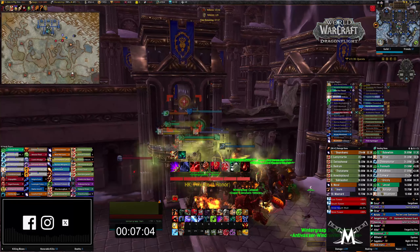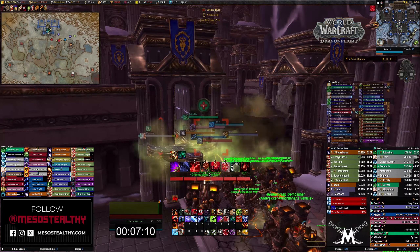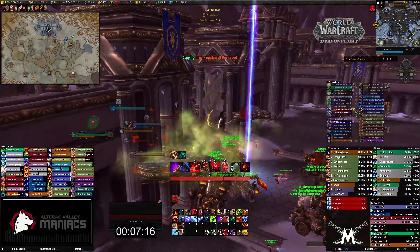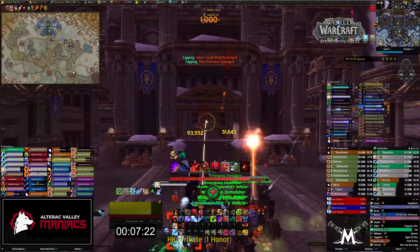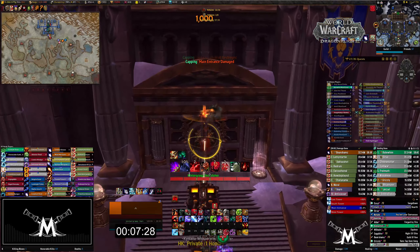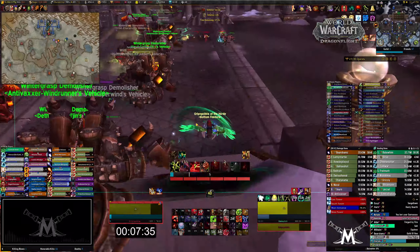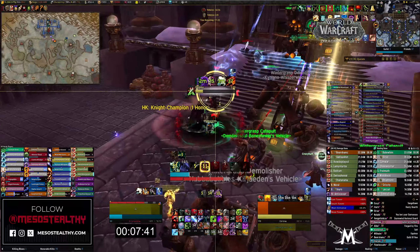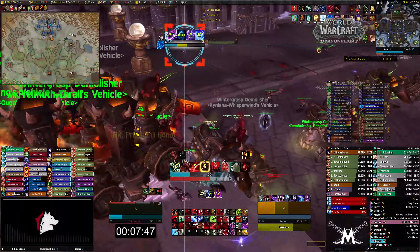They have a lot of people still grouped up but this is a huge push right now. Spam that AoE damage, get onto the walls — the South Wall is starting to get massive pressure. More vehicles are coming in from SR. We are inside the Inner South Wall now and starting to put damage on the Main Entrance. They've taken my vehicle out, so now I can start pulling them in with grip. I bomb-gripped the monk but the monk rolls away.